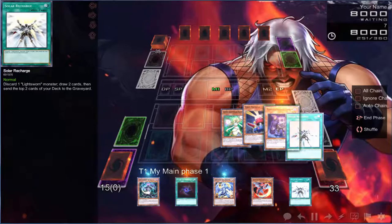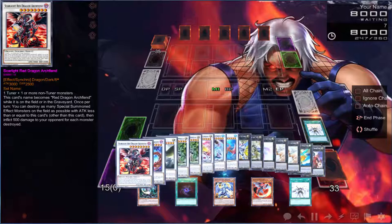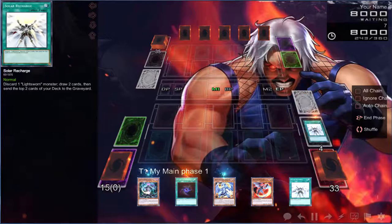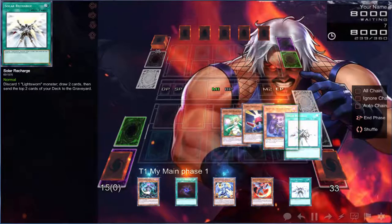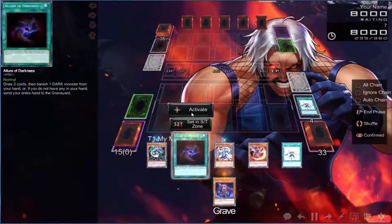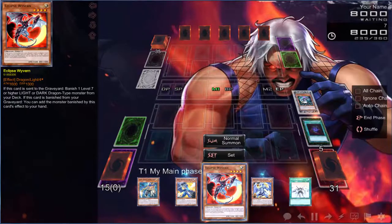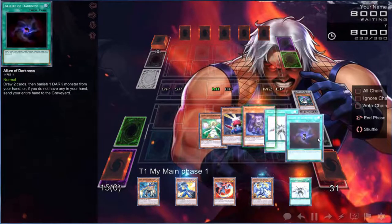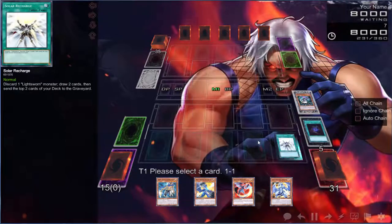Let's see what we can do here. I play Beatrice — yes, let's do that. Matter of fact let's Allure and see what we get, because if we can top deck something good... there we go. We did top deck it, but we only have one Dark. Well, we have another Solar Recharge, so let's go ahead and continue our plays.